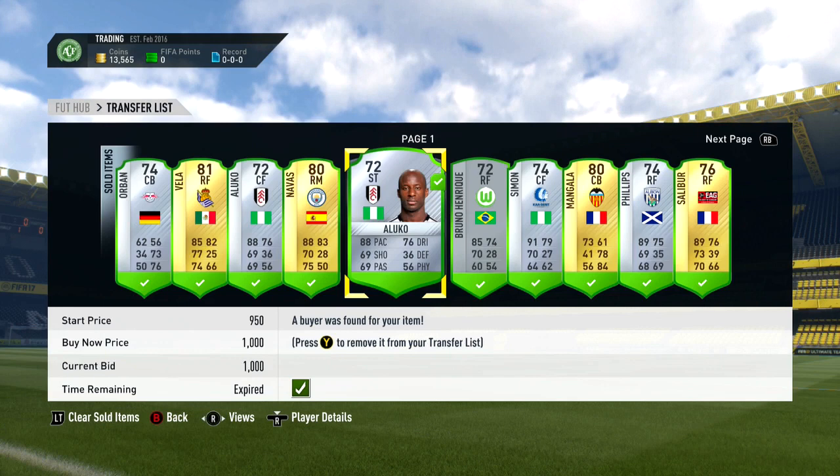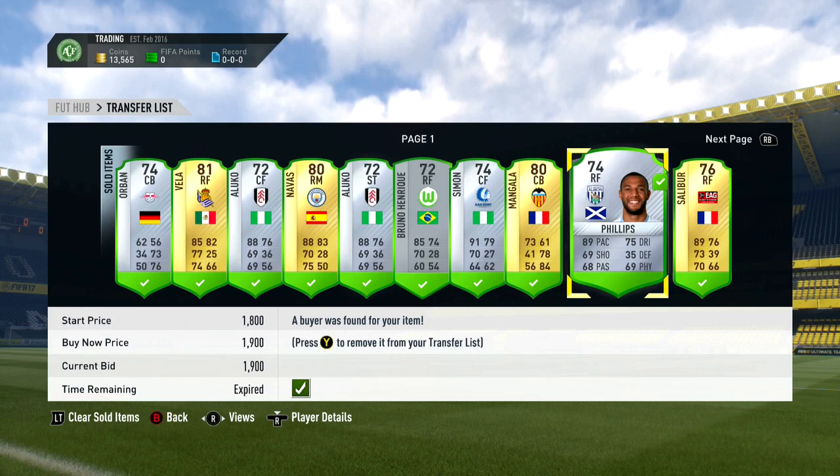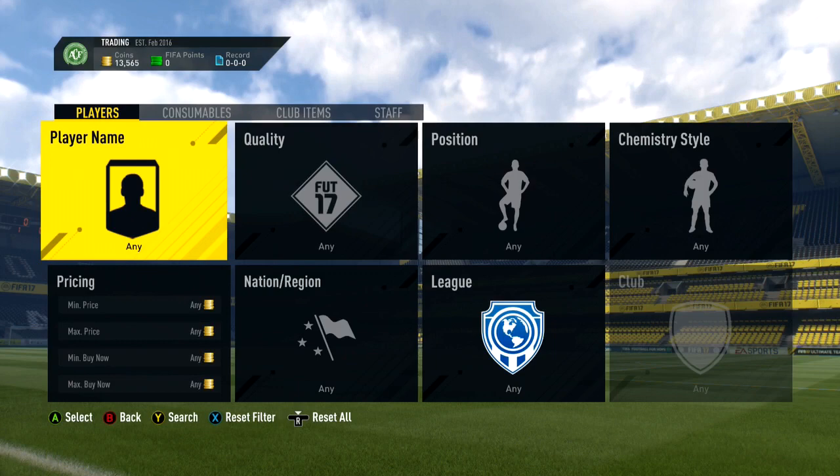So I more than tripled my coins in this episode without picking up that many deals. I only spent around 15 minutes picking up each batch of deals, listed them up overnight, and they were very quick and easy to sell. The methods I was using in this video were really effective and very easy, and I'll show you guys them in just a minute.